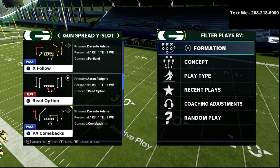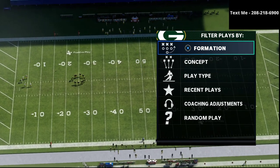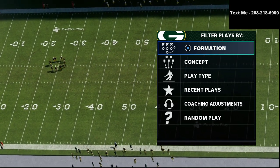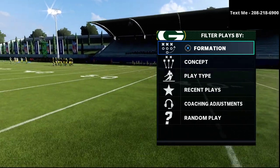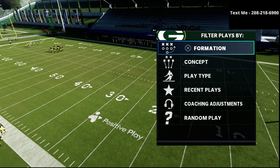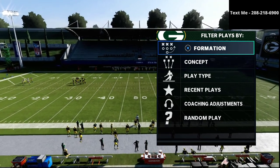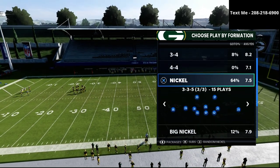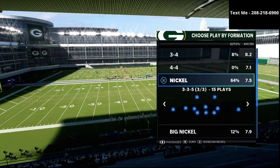Before we do, I want to let you know that if you haven't already gotten my Nickel 335 Wide Defensive Guide — it is the best defense in the entire game. We walk you through how to implement an intentional system to your defensive strategy, how to get consistent stops, how to get turnovers, and how to force your opponent to take field goals instead of scoring touchdowns. You can get that in the description of this video.